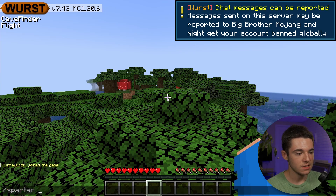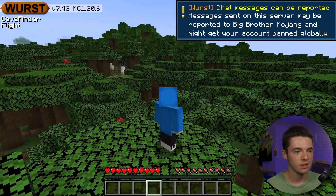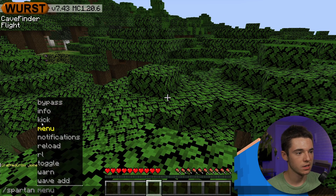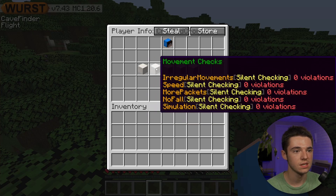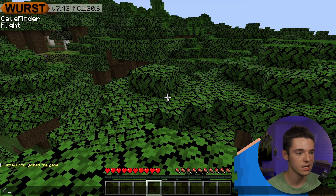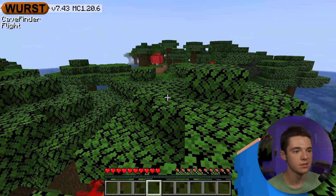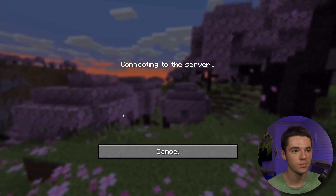There are also commands like /spartan menu and /spartan info to learn more about the plugin and see all the different checks and violations. Let's test it — with flight on, if I go up a little bit, I get kicked for irregular movements.